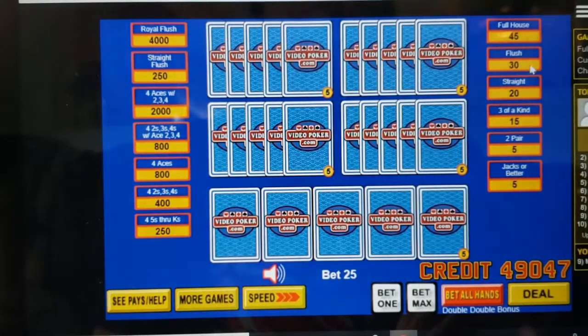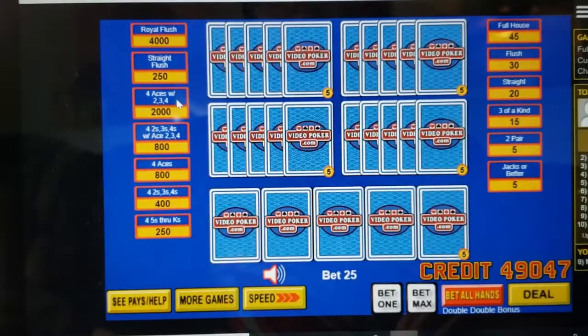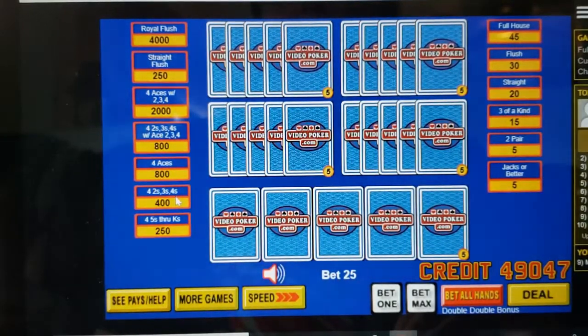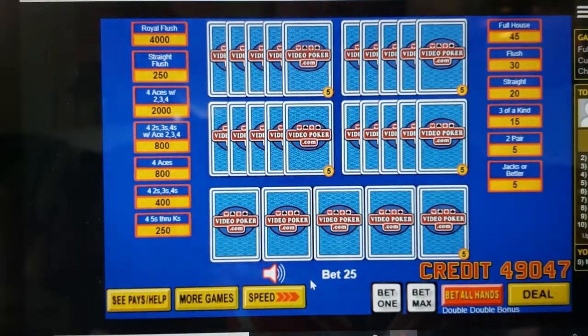Here are the regular payouts you're normally looking at: 45/30 or nine/six for full house to flush. Your aces with a kicker pay 2,000, 800 for twos and threes with a kicker, then 800, 400, and 250 for regular four of a kinds. One thing that's a little different is straight flush pays 250, which is what it is normally. Now if we do max bet...